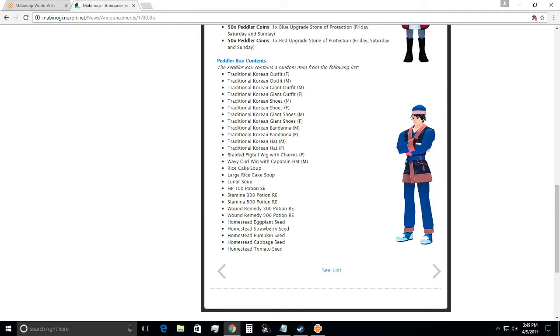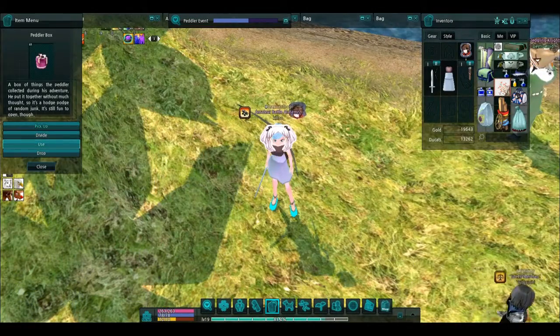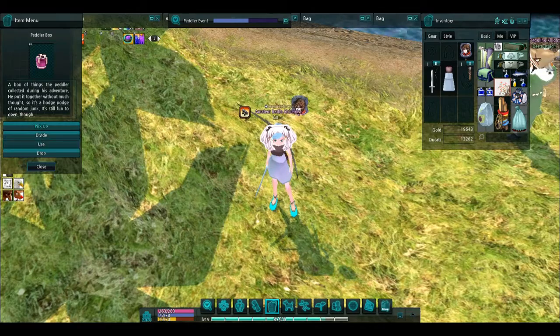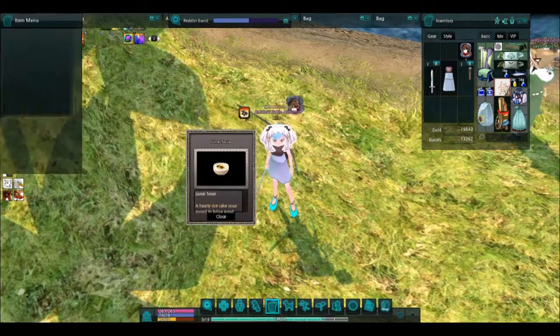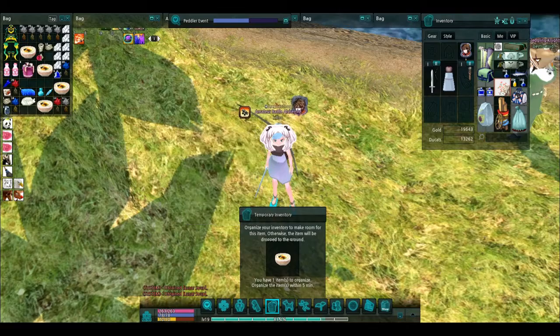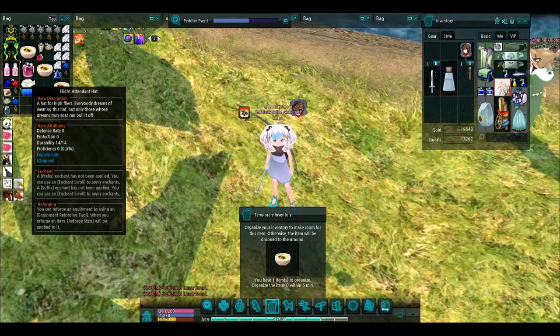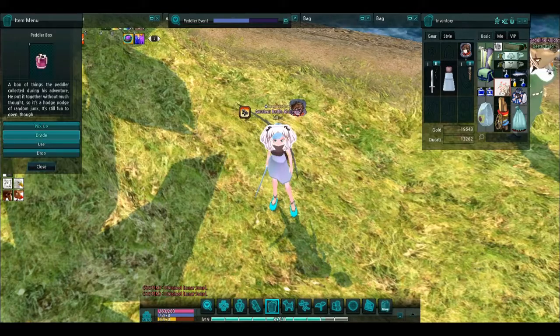So let's see what exactly happens. We're going to open up 10 of these boxes and just see what happens. First box, we got some Lunar Soup. Second box, we got some Lunar Soup. So we've already gotten some kind of trash-ish items. Probably should have made more room for this as well.